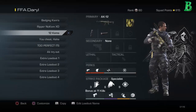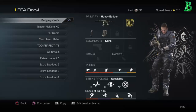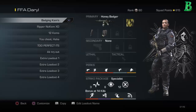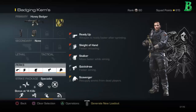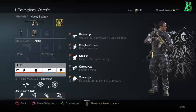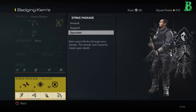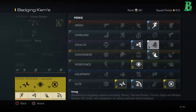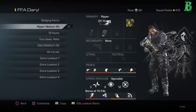Now going to my Free For All classes — somewhat the same, close to the same. These extra classes I didn't know what to use so I left them blank. I gotta kind of rush this because I have to go somewhere. The Honey Badger I call the Badging Cam because it's the best class to use for Free For All — foregrip and extended mags, with War Cry. Perks are Ready Up, Sleight of Hand, Stalker, Quick Draw, and Scavenger. Specialist is Hardline, Focus, and Dead Eye. Bonus is Marathon, Dead Silence, Amplify, and Ping — because in FFA you're by yourself fighting for yourself.